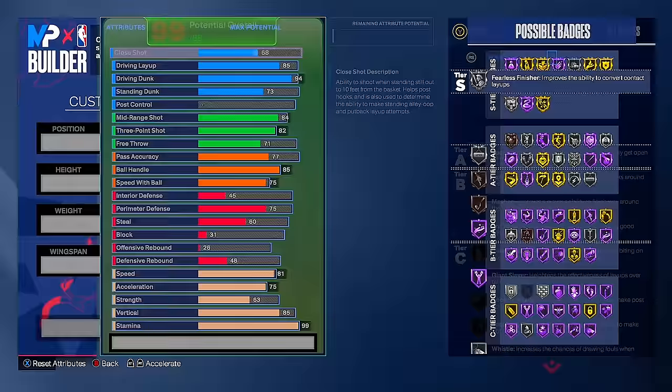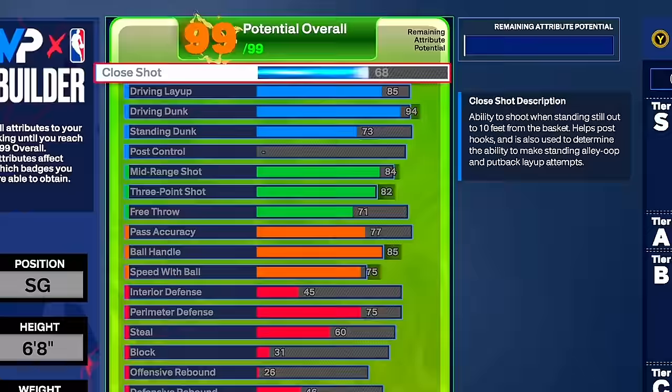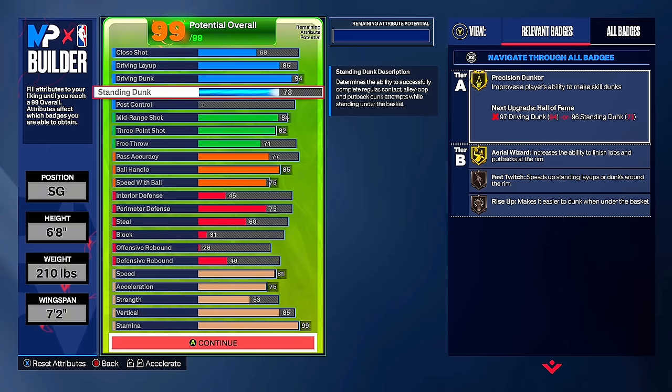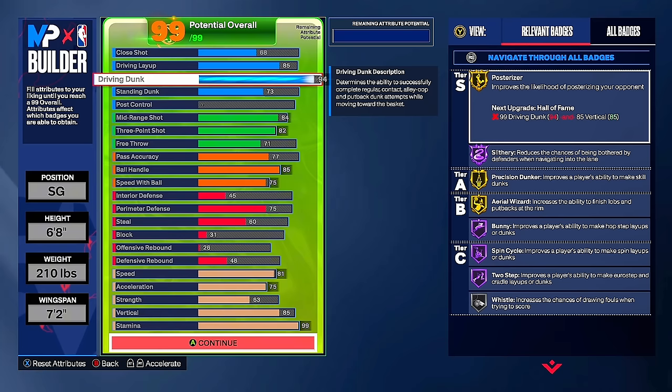Look at the stats he gets: a close shot of 68, a driving layup of 85, a driving dunk of 94, and a standing dunk of 73. This is actually a really good build — it gets standing dunk animations, fast twitch bronze, rise up bronze. A 94 driving dunk is the perfect threshold: you get gold posterizer, gold precision dunker. You can literally get contact dunks on everything. Anyone standing under the rim, you're going to be getting a body every single time.